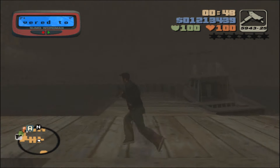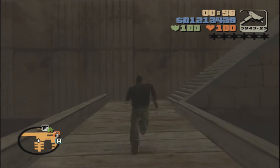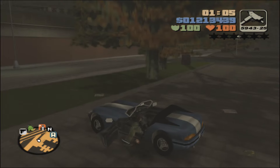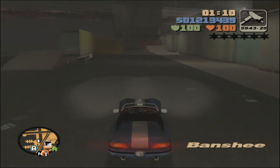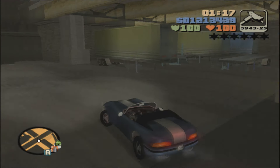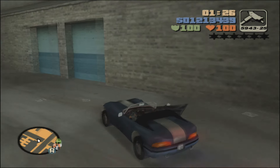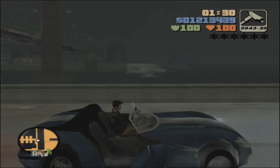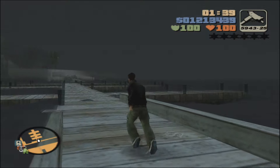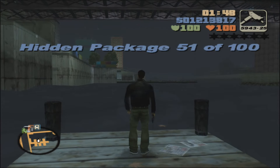Package 50 will unlock body armor at our hideouts, which is absolutely amazing — one of the best unlocks we've gotten so far. Now we have unlimited body armor, unlimited health from the paramedic mission, unlimited sprint, and unlimited ammo from the weapon unlocks via hidden packages. Get into the Banshee and head off to the next hidden package. There's going to be another pier on the radar. Go into this opening with the staircase leading down to these piers — it's going to be on the central pier to the north. Be very careful, you don't want to fall into the water, and you'll be able to collect package number 51.